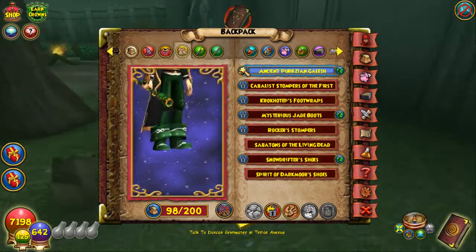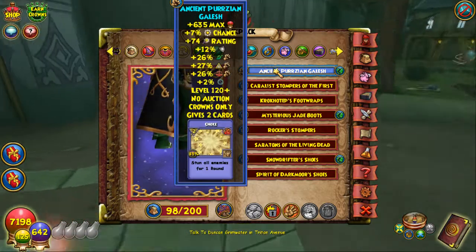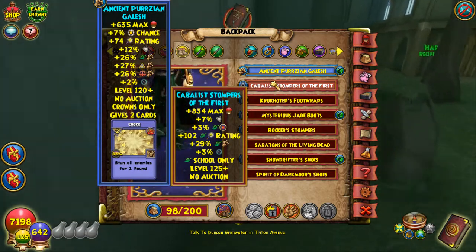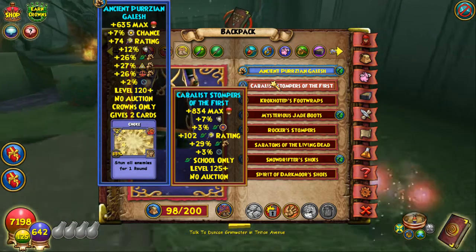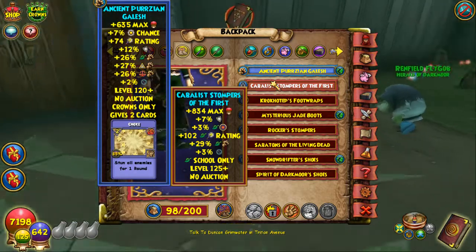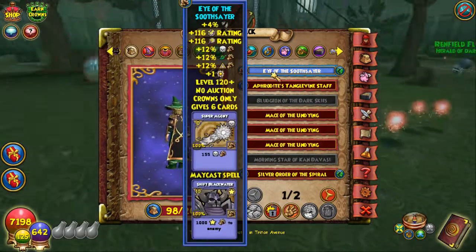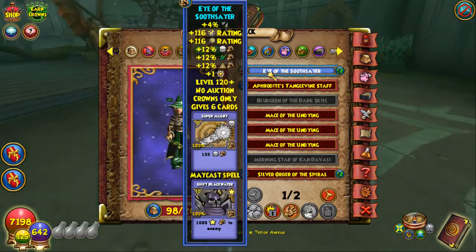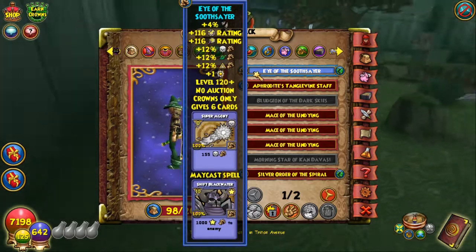For boots, Ancient Persian Galis for the damage and resist, good pips, high health. Alternatively, Cabal Boots from Secret Tunnel — where most of them drop — if you want a cheaper set: gives crit, no pips, but accuracy, more health, a bit more damage, less resist, and one extra pip chance. For the wand, Soothsayer — you could also go for the crafted wand from the Arcanum from the Fire Scholar, Revered or Normal, but I choose this one because I like the crit.